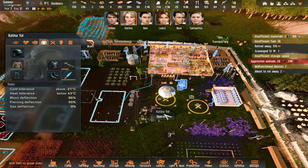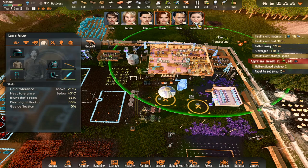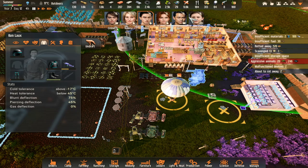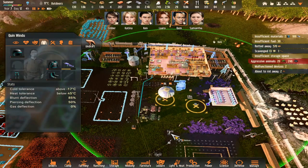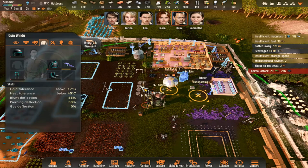Katrina, get in there. Sam's out so we'll have Ken - we've not had him in one of these yet - and Quinn. All right, let's get them in. The animals are attacking.